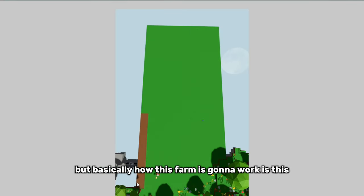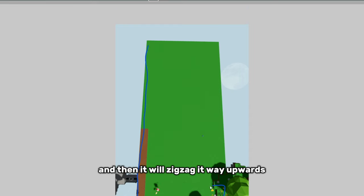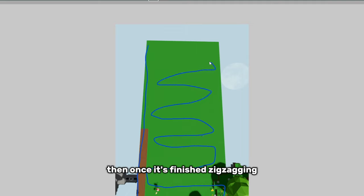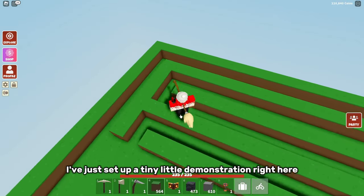Basically how this farm is going to work: the blocks are all going to be placed along here and then it will zigzag its way upwards. Then once it's finished zigzagging, it will go all the way back down and restart. I'll set up a macro to actually auto farm this and we'll have all the crops right below its feet.